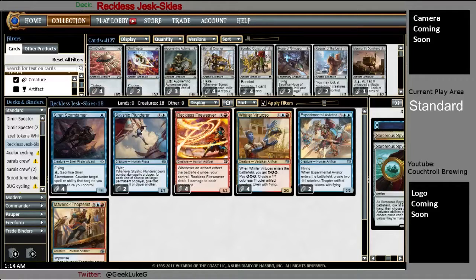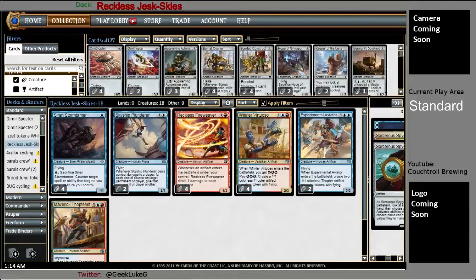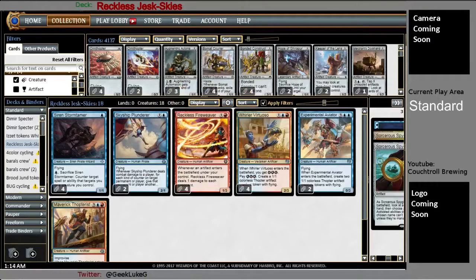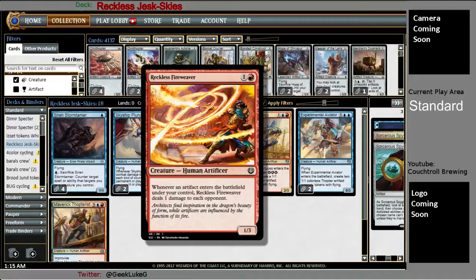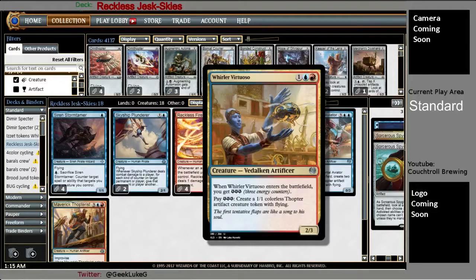I'm running an energy sub-theme in the deck, so it has a lot of potential to give me extra energy counters. Four of Reckless Fireweavers — Fireweavers are in here because Thopters are artifacts and get to ping for extra damage. It allows for a combo finish with some of the cards I have later. Four Whirler Virtuoso: three mana, comes in, makes three energy, can make a Thopter or two before it goes away. This is only a Thopter engine.